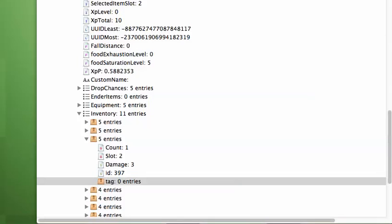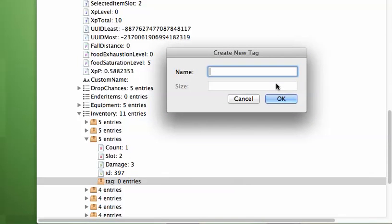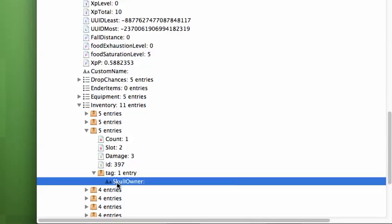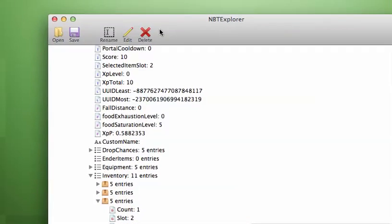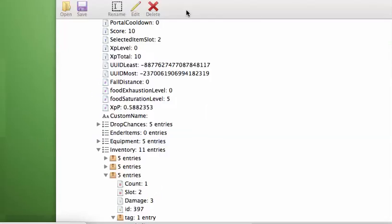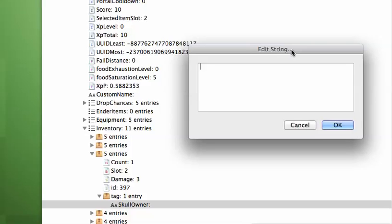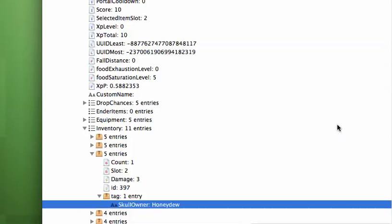Now click on String Tag. It's gonna ask you to do the same thing. Put in 'SkullOwner'. Click OK. Now open that. Now go to SkullOwner. Now go to Edit, right there. Now it's gonna ask you to edit the string. I'm just gonna put in 'honeydew'. Put in honeydew and it should work. Let's see if that works.